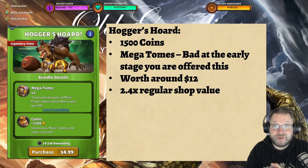The next bundle you're offered after you start the game is Hogger's Horde. Legendary value, 1,500 coins, and then it has two megatomes. But megatomes, when you're offered this very early in the game, you don't have a lot of collection value yet. Those megatomes are actually really, really bad at that level, so I don't value them as much of anything. 1,500 coins is worth around $12, so this is around 2.4 times the regular shop value, and this is about the level where most pretty good time-limited bundles land.